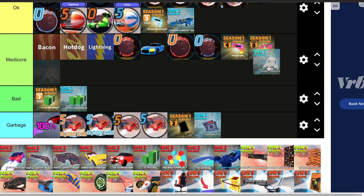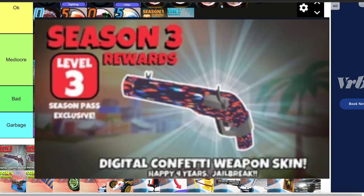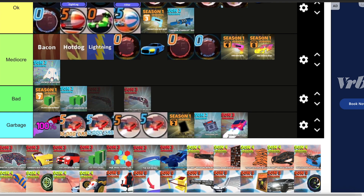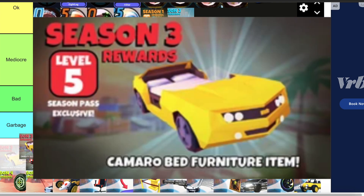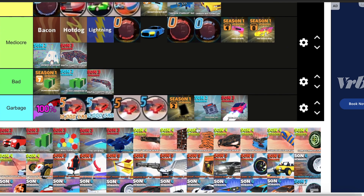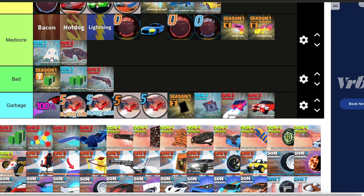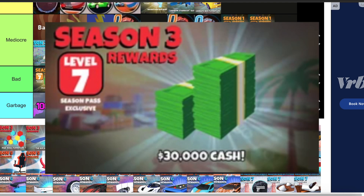Then we have Season 3. 100% Rocket Fuel — this goes in garbage, I hate it. Digital Confetti Skin goes in mediocre. Camaro Bed — this one's okay, I don't like furniture that much, but this is a pretty good furniture item. Then we have the Mini Cooper — this goes in garbage. They brought back an OG vehicle without compensating the people who already owned it. Then we have another 30k cash — this will go in bad.